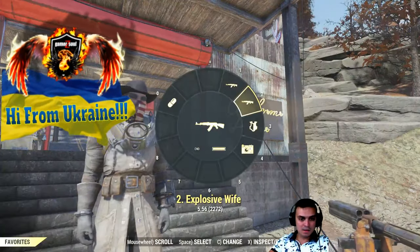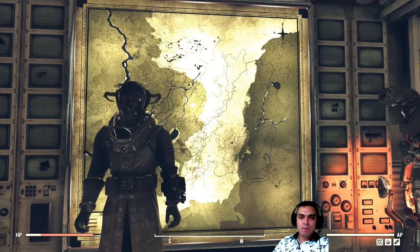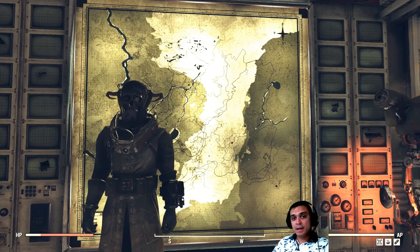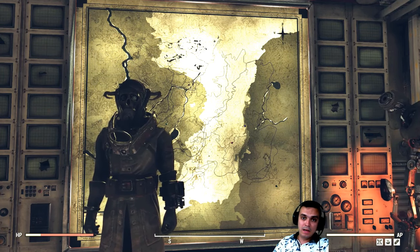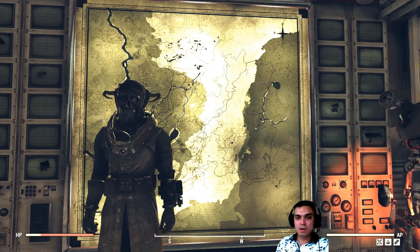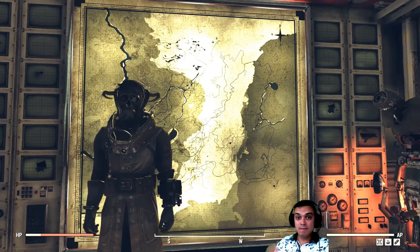Now, how to get this Science Scribe Uniform. This outfit can be obtained by doing the Data Mine quest. In order to get access to those quests, you will need to complete the Enclave questline — the storyline, or whatever. I've mentioned it a couple of times because there are a lot of outfits you can get through this event.